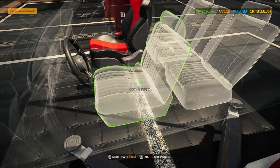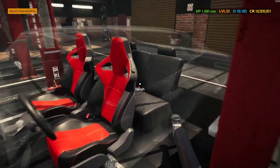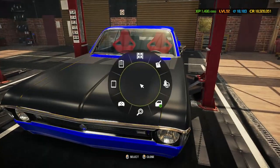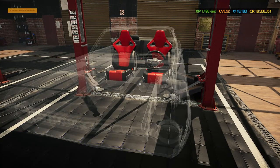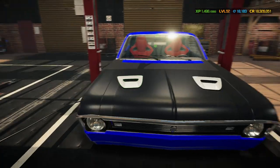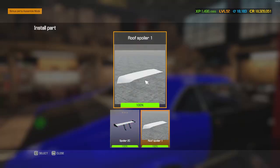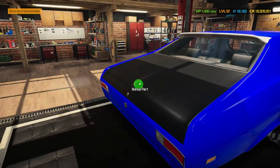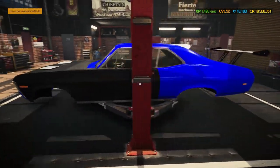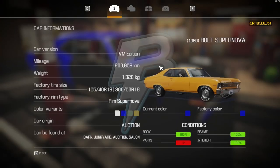I've gone for the M3 steering wheel — this is a bit of a drag racer and also my favorite. I'm going for the Jaguar F-type seats — they do just about fit in. I'll also put the original bench back in. Now we do have some bonus parts to go on — alternating hood scoops on the hood there looking pretty nice. We've got a roof spoiler cutting in there looking pretty sweet, and then down at the back a big old wing sticking up. This is a bit of a drag racing Bolt Supernova.